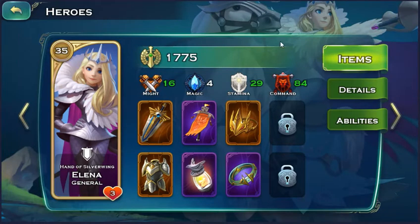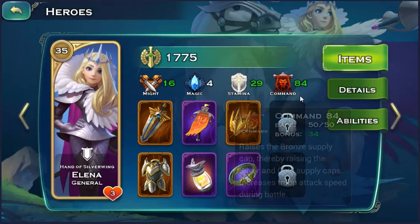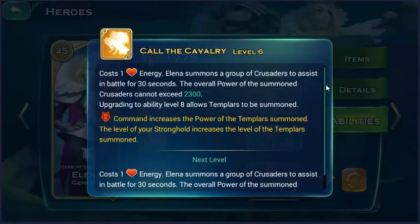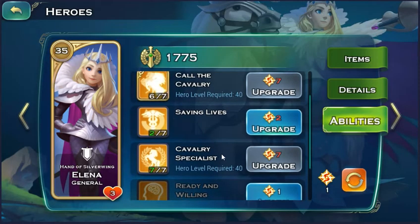The next one I want to show you is my Legion Commander — the Eleanor. I just maximized her command by 50 points. With this ability, it allows her to call in the cavalry and walk you in the battle.